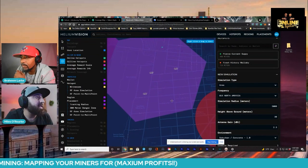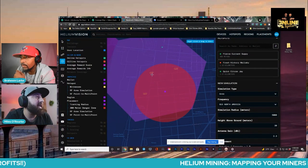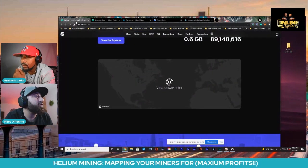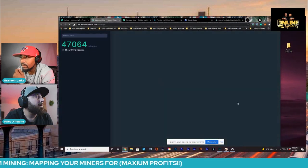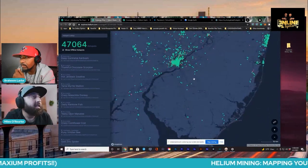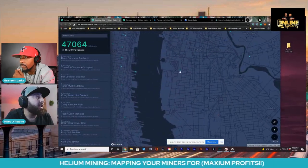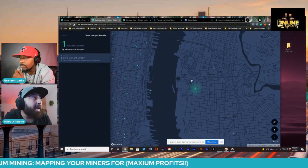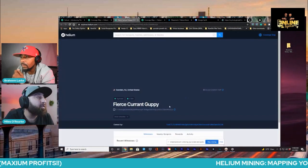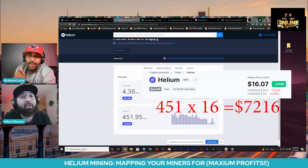If we placed our unit right in here, this is a good score — it's getting 4.87 here. And what you would also be able to do is come over to the Helium Miner at that actual location in Camden, New Jersey, just so we can go ahead and look at it. It's doing very well. You would be able to go onto the main Helium website and actually click on view hotspot, check out the rewards, and you would see that this miner's doing very well — 451 Helium tokens per month.